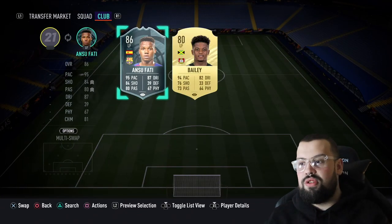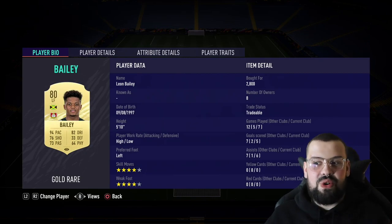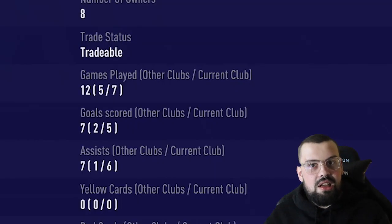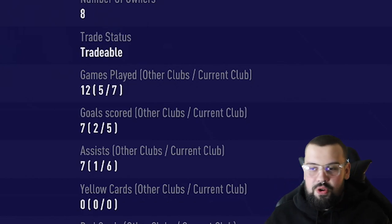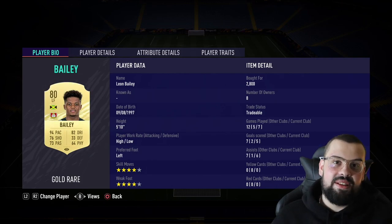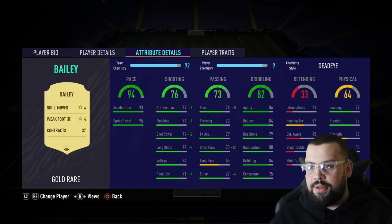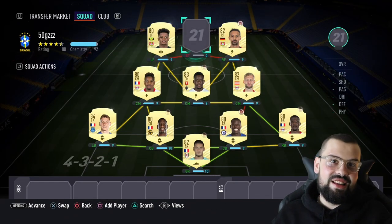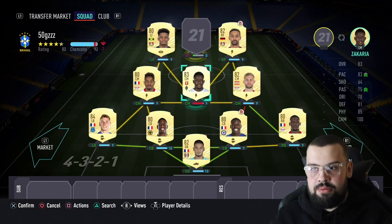On the left side of the pitch we have Leon Bailey. Played seven games, scored five goals with six assists — he's either assisting or scoring in every single game. Four-star skill moves, four-star weak foot, 94 pace. We didn't need to put a pace upgrade on him, so we focused on his shooting and passing, which made the difference. That took his stats all the way up and made him into a real goal threat — great addition.